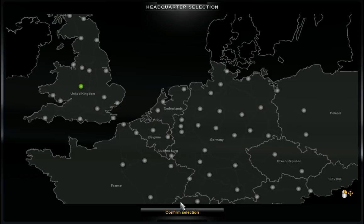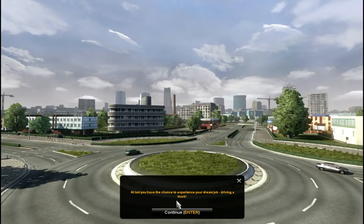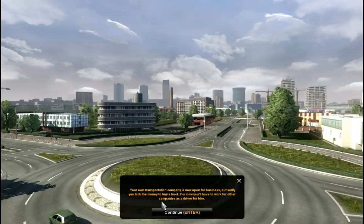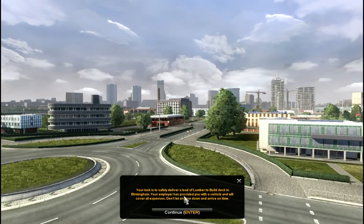Do you want to walk through the tutorial? No, we're just gonna be driving trucks, making money, setting up our trucking empire. I've got a few mods - I'll go through them as and when we see them or you notice them. Welcome to Euro Truck Simulator 2 with me StockoGloss. At least you have a chance to experience your dream job driving a truck - that's exactly what I want to be doing. Your own transport company is now open for business but sadly, for lack of money to buy a truck, you'll have to work for other companies as a driver for hire. Your task is to safely deliver a load of lumber to build a dock in Birmingham.